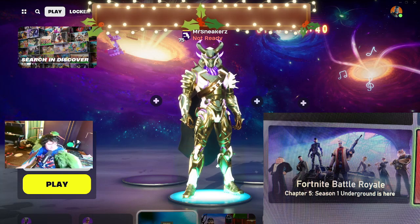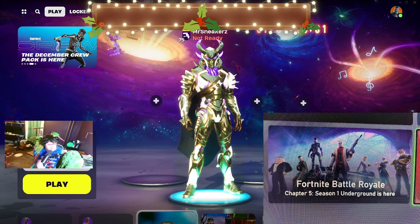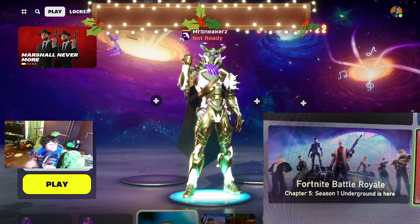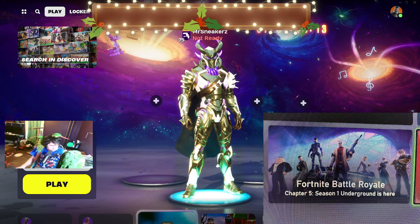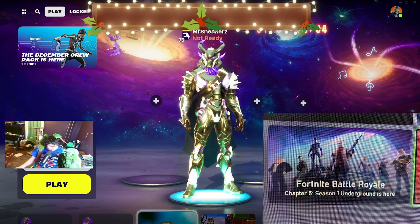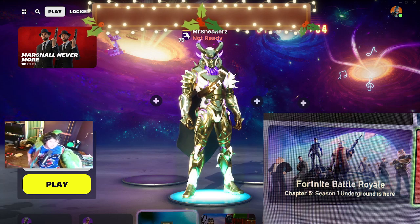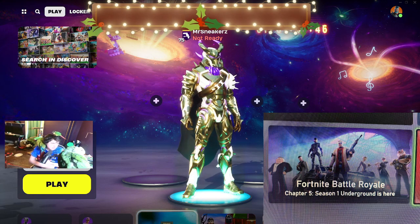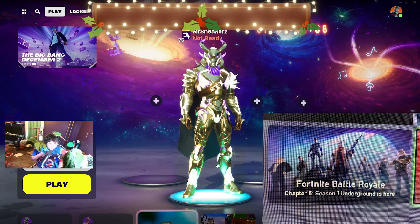Today's video covers new leaks: Xbox did pull out the Chapter 5 Season 1 Battle Pass. As you can see in the corner of the screen, on one side you have the tiger skin, and on the other side an older version of Jonesy — so we're getting another Jonesy skin. And literally blowing up everywhere, Family Guy's Peter Griffin is coming to the Chapter 5 Season 1 Battle Pass.